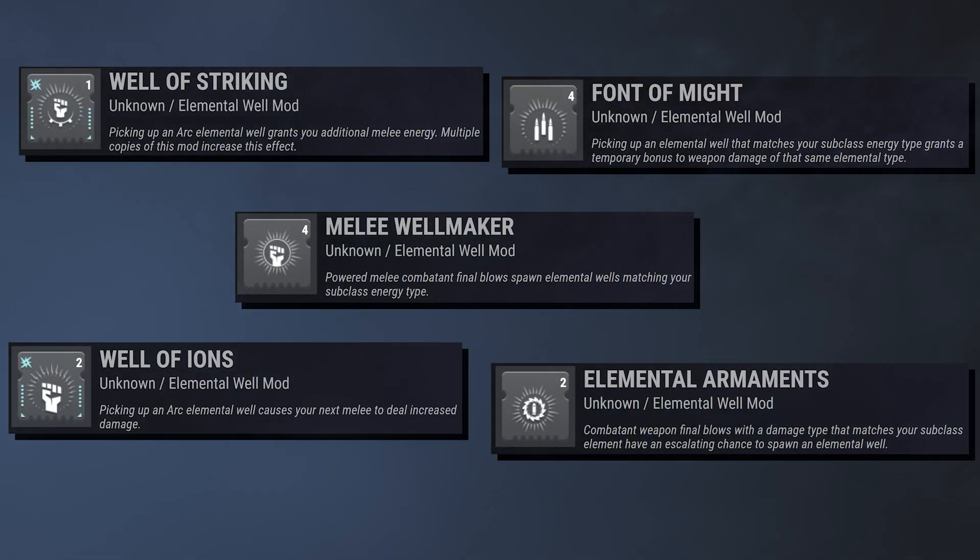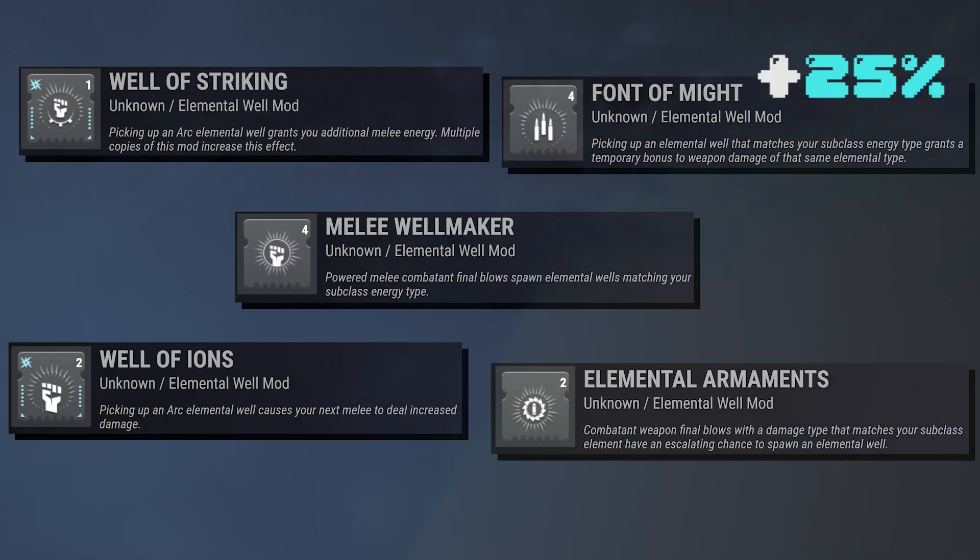Once we've spawned an Elemental Well, picking it up allows the other three mods to shine. Well of Striking gives melee energy straight up — exactly what we want. Well of Ions causes our next melee to do increased damage, beefing up our already-fun Lightning Surge. Finally, Font of Might makes it so that when we pick up an Arc Elemental Well, any Arc weapon we have gets an extra 25% damage output for free.